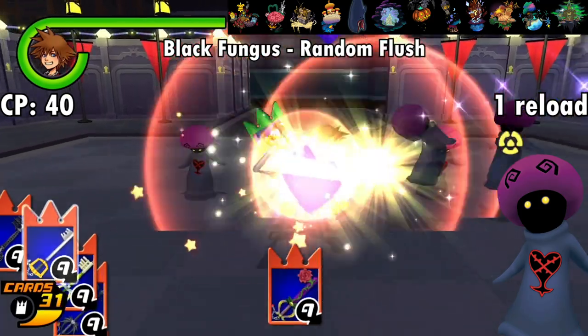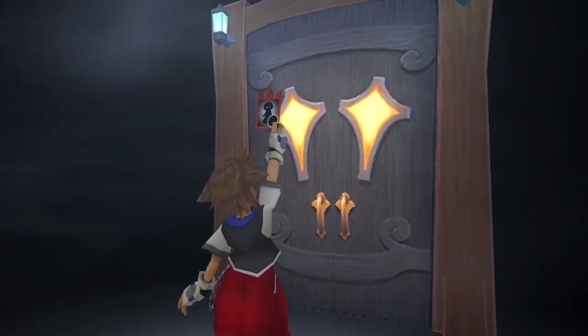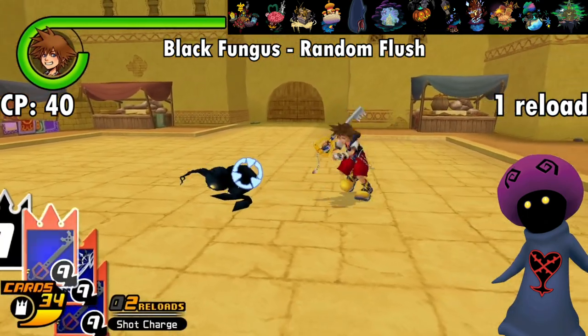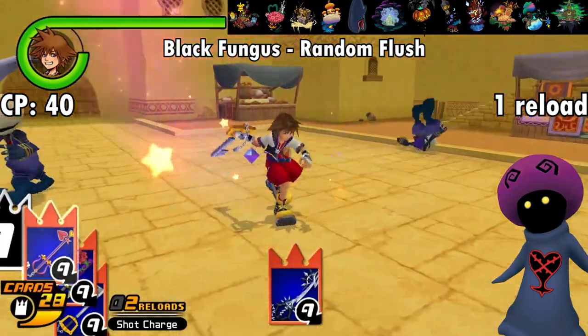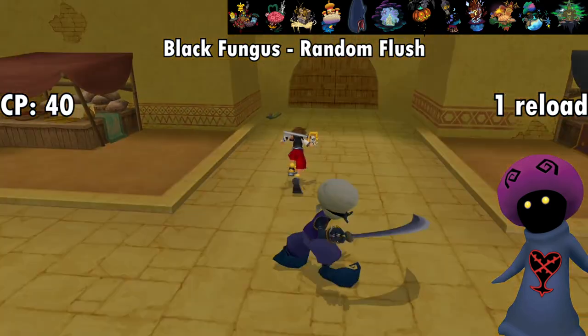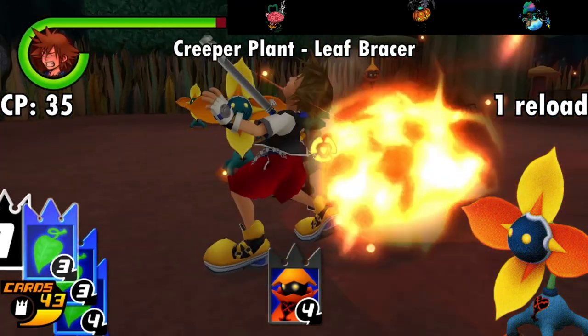On the other side of the coin is the Black Fungus, which is also attainable in any world through the Black Room map card. For 40 CP, the Black Fungus grants the Random Flush effect, which is one of the more gimmicky cards in the game — though still infinitely better than the other random enemy card. Random Flush activates a random enemy card effect, including boss and Organization cards. Obviously not reliable, but fun to mess around with.